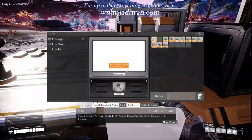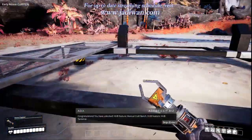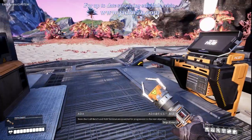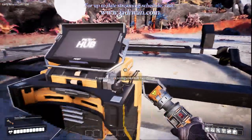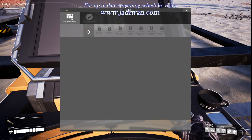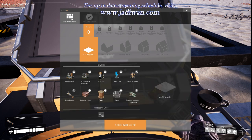Congratulations — you have unlocked hub feature: manual craft bench, and hub feature: hub terminal. Fifth objective: hub upgrade — storage and power. Note: the craft bench and hub terminal are essential for progression to the next objective. So we have to go here after that, and we want to look at active missions. We want to go to hub upgrade and select a milestone.